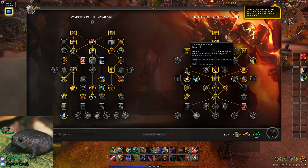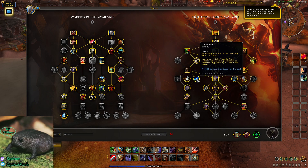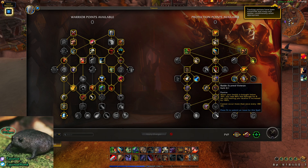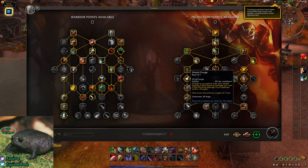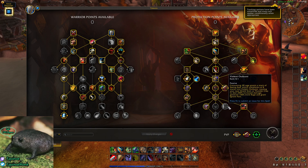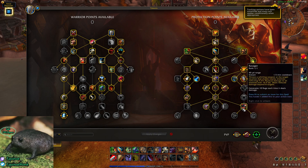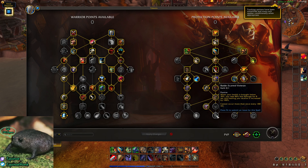We go into Booming Voice because we're taking Thunderlord, and then Ravager because it's really strong damage. You can take the point out of Ravager and go Battle Scarred Veteran, Shield Charge, Outburst, or Indomitable — whichever one you want. At this point it's flexible. I prefer Ravager because it's really good AoE damage, great threat generation, and great Rage generation. Battle Scarred Veteran is a good pick if you want a Cheat Death type of ability.